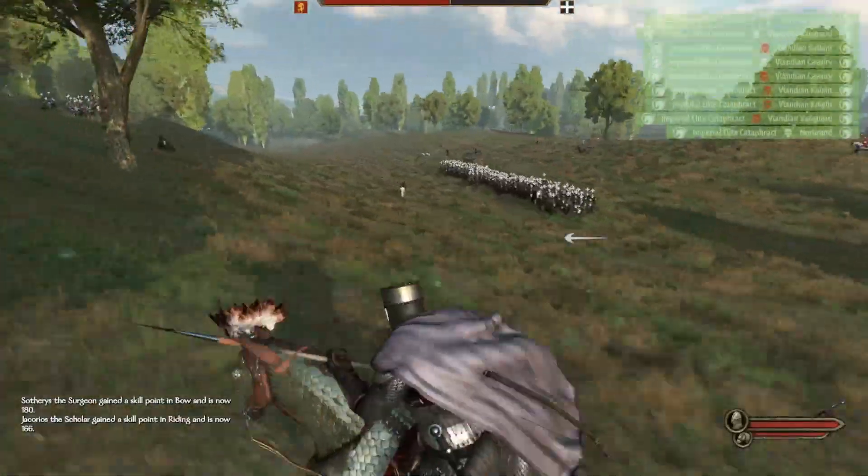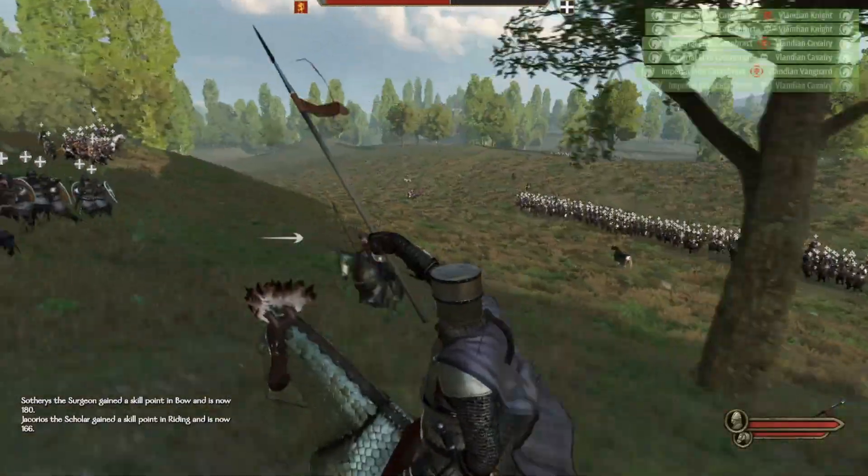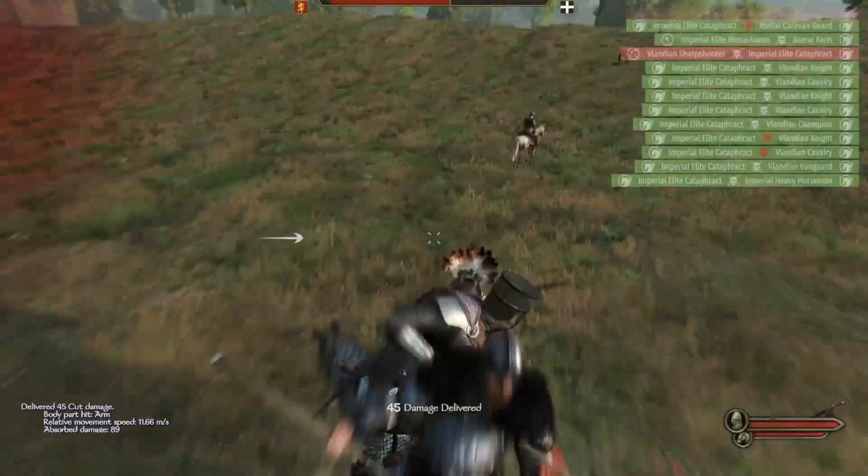I move my shield wall back to try and bait the enemy to charge, as they aren't crossing over the peak of the hill. My archers cannot see them from where they are.